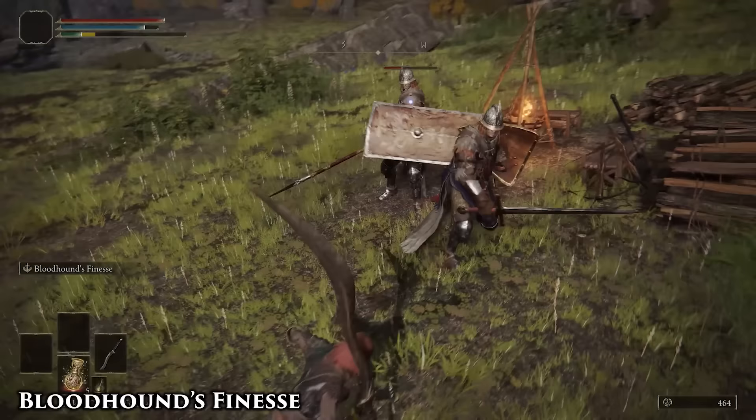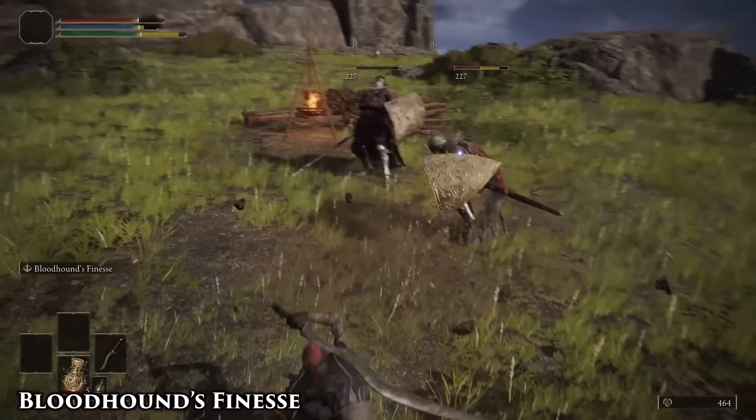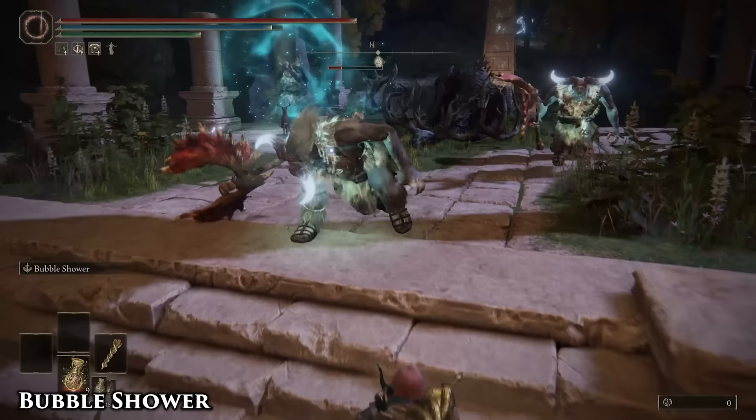Bloodhound's Finesse is a staple for pure melee builds. The weapon applies blood loss, so Bloodflame Blade or Bloodgrease can boost its efficiency, and against heavy hitters with high poise, the first attack can just be used to dodge, while the second attack can be used to counter.